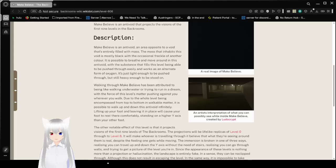Make-Believe is an anti-void — an area akin to a void that's entirely filled with mass. The mass that inhabits this void is mostly black, with the occasional trickle of another color. It is possible to move around in this anti-void, with the substance that fills this level being able to be pushed through easily, and it works as an alternate form of oxygen. It's just light enough to be pushed through, but still heavy enough to be stood on.